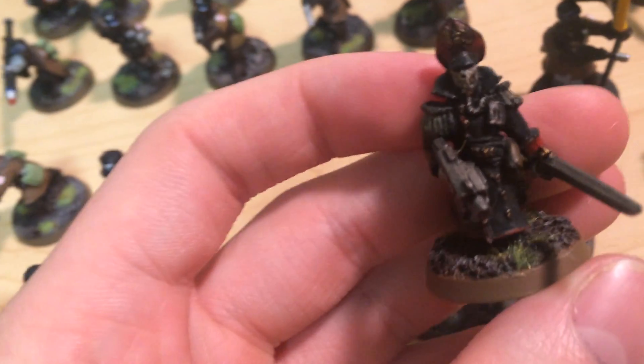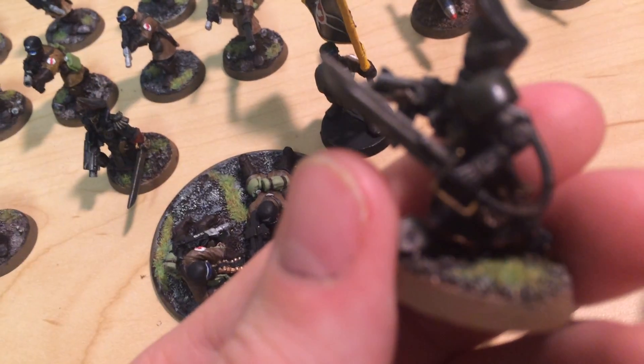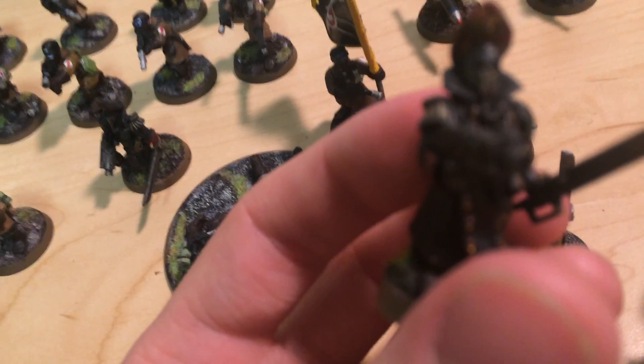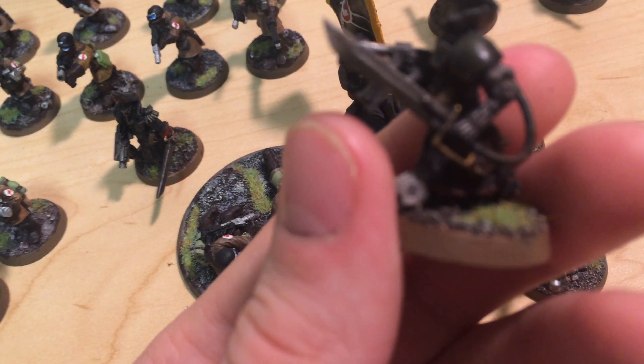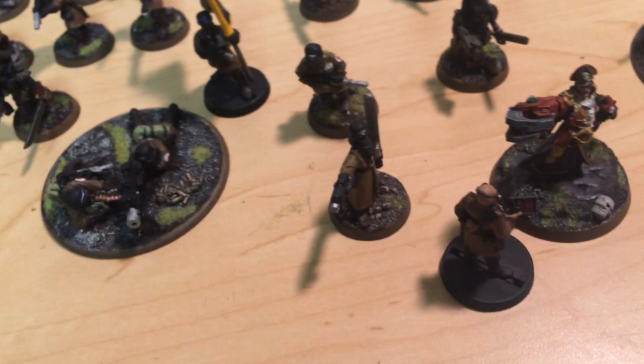I've got a Steel Legion Commissar right here — there we go, Steel Legion Commissar, looking pretty sweet. And then we've got another Commissar over here. I have two of them because I ordered one from Games Workshop and he was missing an arm, so they just sent me a new Commissar. I used the Company Command Squad's robotic arm and put it on the original. That's what I love about buying from Games Workshop directly — and same with Forge World — if you have a problem, they usually just fix it or send you a new miniature.